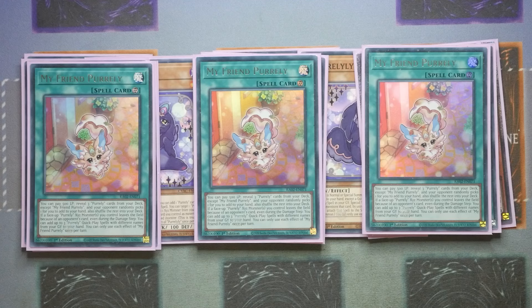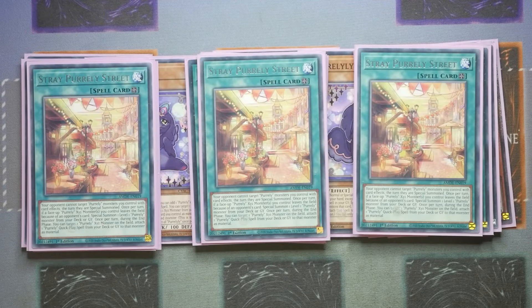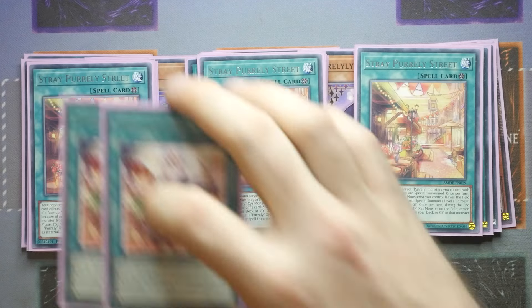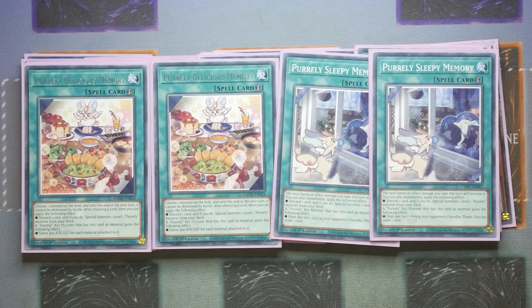The only negative is that you're paying 500 life points to activate that search. And then we've got three of the field spell, Stray Purly Street. This one gives your opponent the inability to target your Purly monsters with card effects the turn they are special summoned — which is great because more times than not you're going to be special summoning during your opponent's turn. Once per turn, if a face-up Purly XYZ monster you control leaves the field because of an opponent's card, special summon a level one Purly monster from the deck or graveyard. Once per turn during the end phase, you get to target a Purly XYZ on the field and attach one Purly quick play spell from the deck or graveyard to that monster as material. The quick plays are either going to give it an attack boost, the ability to attack multiple times, or in the better ones — Delicious Memory and Sleepy Memory — the ability to draw a card during your opponent's standby phase.